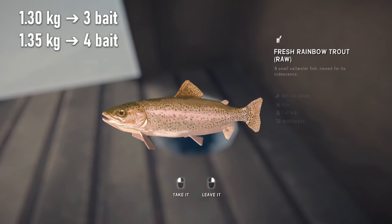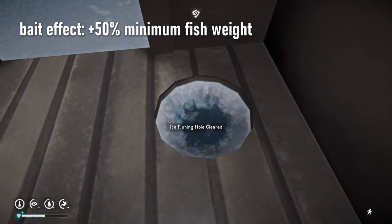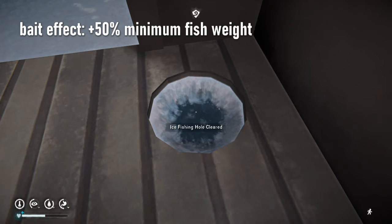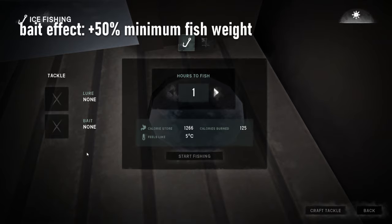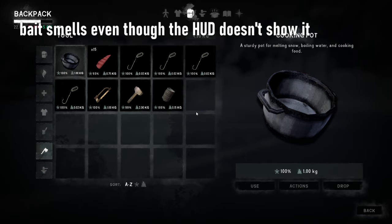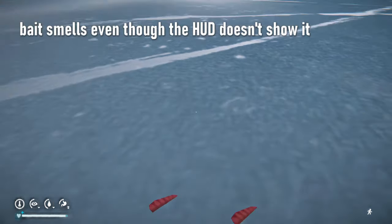Using bait while fishing increases the minimum fish weight by 50%. Keep in mind you cannot stockpile bait as it becomes unusable once it decays. It's also risky to walk around with it as it still smells. Bait is consumed each time a fish is caught, including when the fishing line breaks.